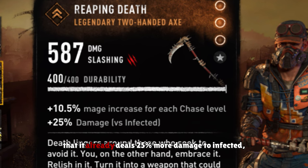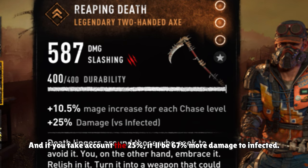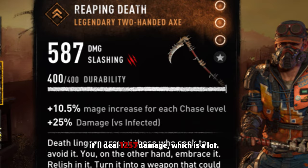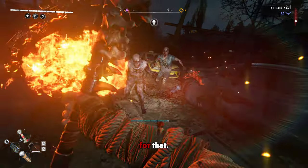Now the unique thing about this weapon is that it already deals 25% more damage to infected, but after every chase level it deals an additional 10.5%. So if you're on a level 4 chase, you'll be dealing 42% from this one stat, and if you take into account the 25%, it'll be 67% more damage to infected. Now if this damage is counted when the weapon is fully upgraded, it'll deal 1,257 damage, which is a lot. So if you're grinding volatile kills, this is a pretty good weapon to have for that.